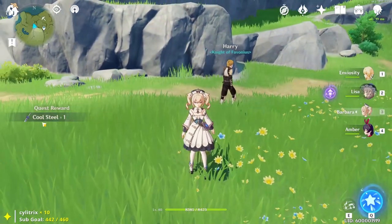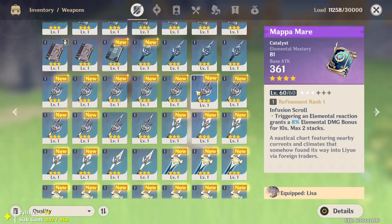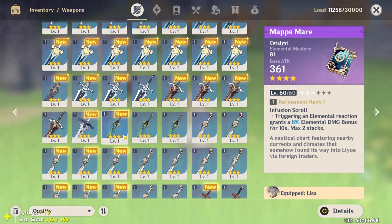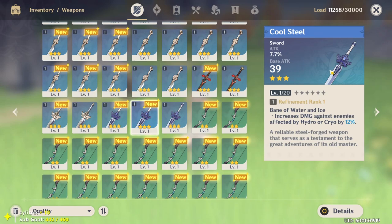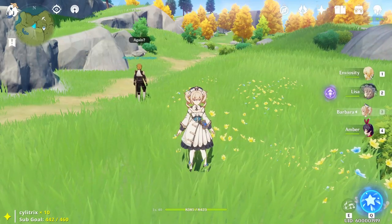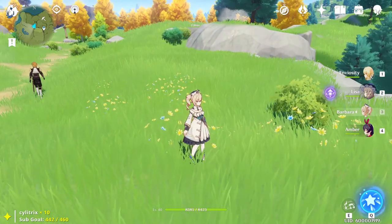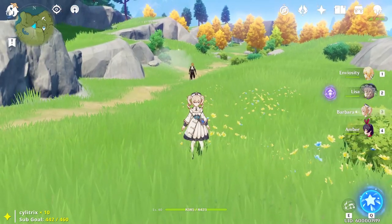He actually gave me a weapon — a three-star weapon that increases damage against enemies affected by Hydro or Cryo. So just talk to NPCs, random NPCs around the map. Talk through all their dialogue options and just see if they have anything to give you.